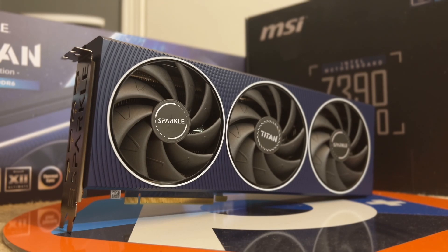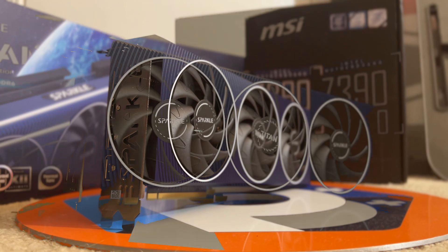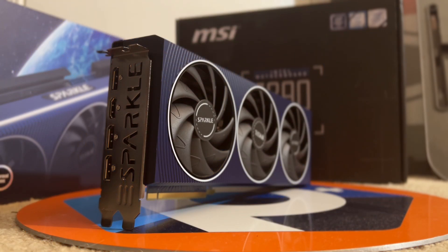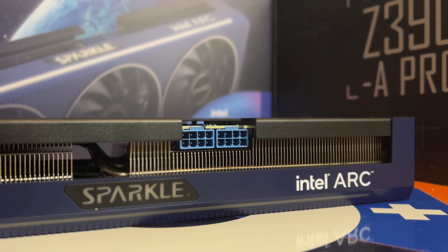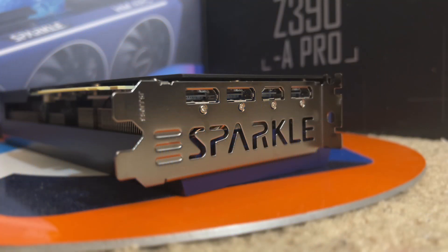The Intel Arc A770 is an interesting card, because its performance has improved significantly from launch. Along with the fact that this thing keeps coming down in price, it's becoming a better deal by the day. Is it worth grabbing one of these cards to game on in mid-2024, even though it's not really the best in its class?